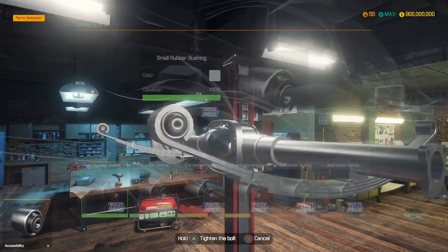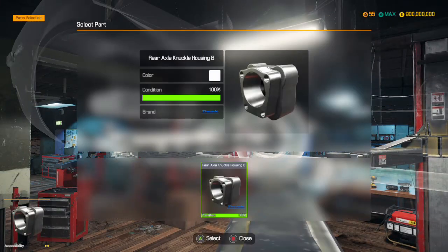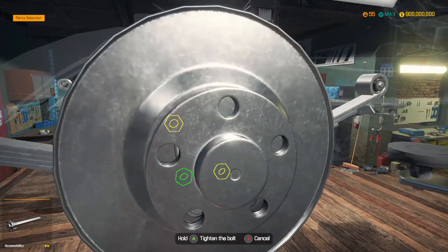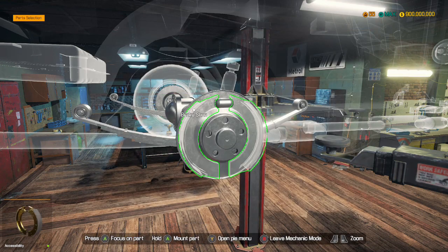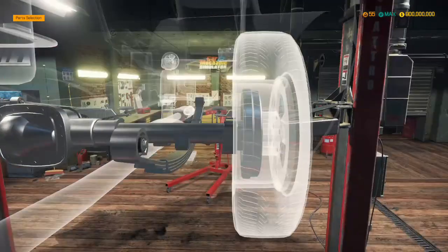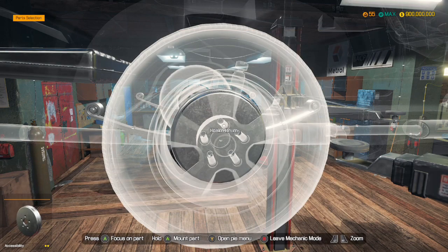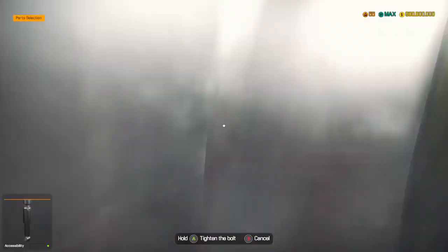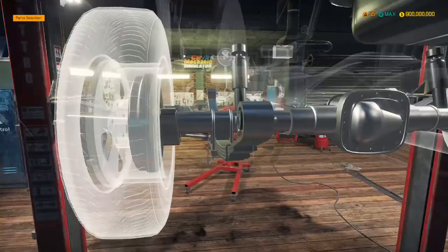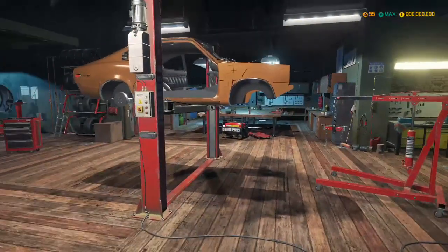Rubber bushings are so annoying in this game. Brake drum — and then the wheels are ready to go back on. Fuel tank — let's fit that in. Rear shock absorbers — we got another rear shock absorber here, and I think that's it done.